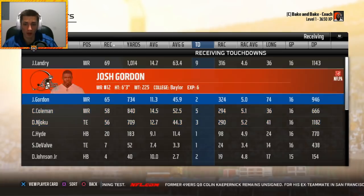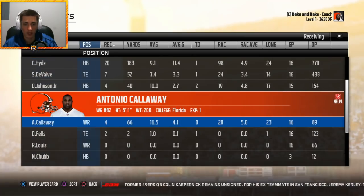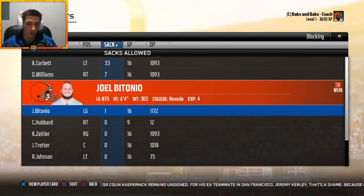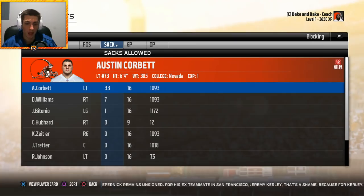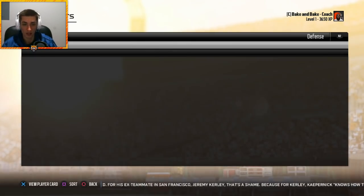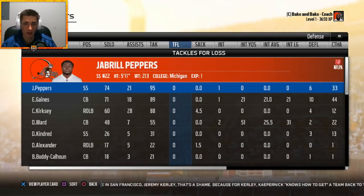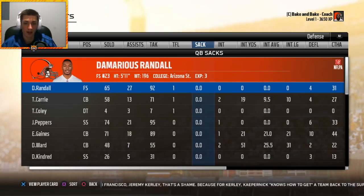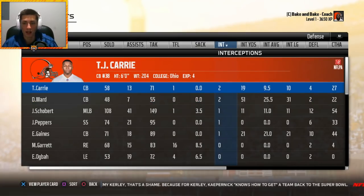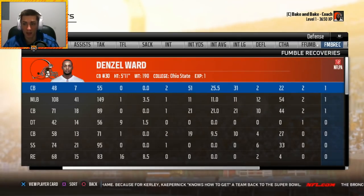Jarvis Landry had 1,000 yards on 69 receptions with nine touchdowns. Cory Coleman came close to the 1,000-yard marker with five touchdowns. Antonio Calloway had just four receptions for 66 yards. On defense, Austin Corbett gave up 33 sacks — the offensive line in Madden is just always going to struggle. Joe Schobert leads the team in tackles with 149. Miles Garrett had 16 tackles for loss and eight and a half sacks, leading the team.